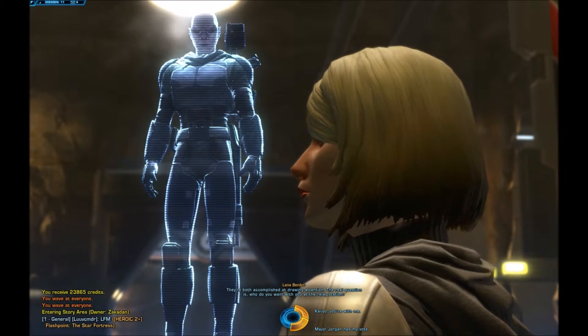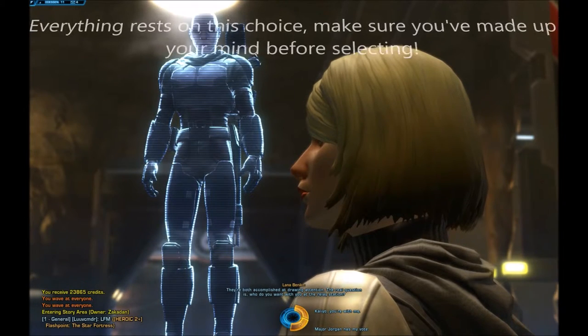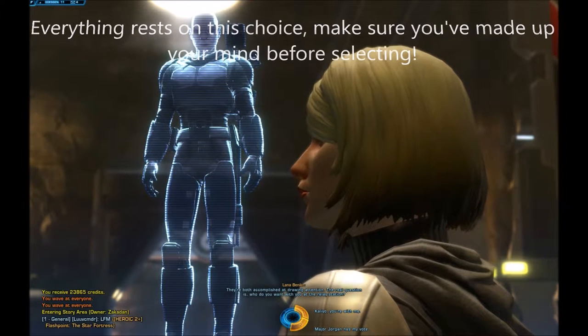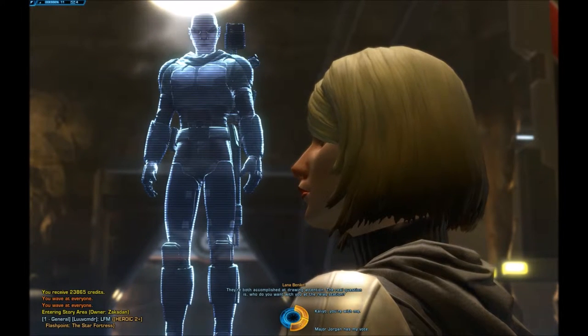In this particular case, I really don't like Khalil Janus, so I'm going to go ahead and select Major Jorgen. However, if it's Major Jorgen you don't like, then make sure that you pick Khalil Janus. This happens in Chapter 12, Visions in the Dark, right at the start. You have to select very carefully which character you want to die by making sure that the character you want to live is in charge.